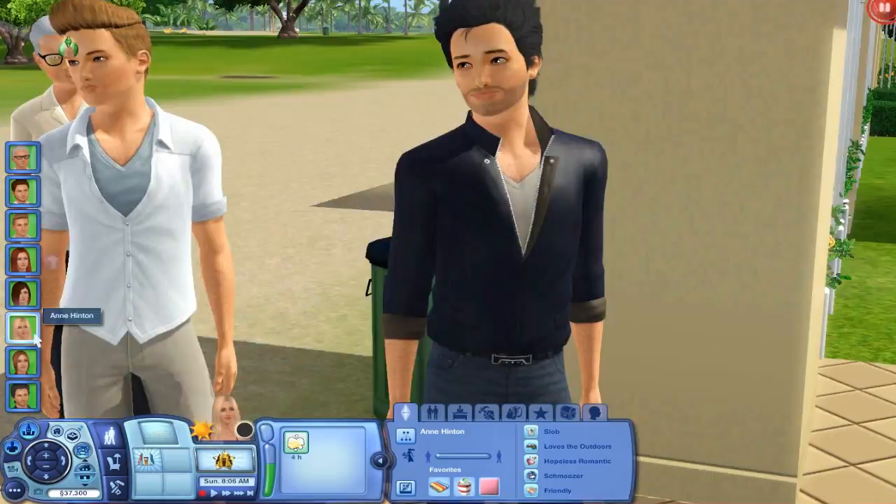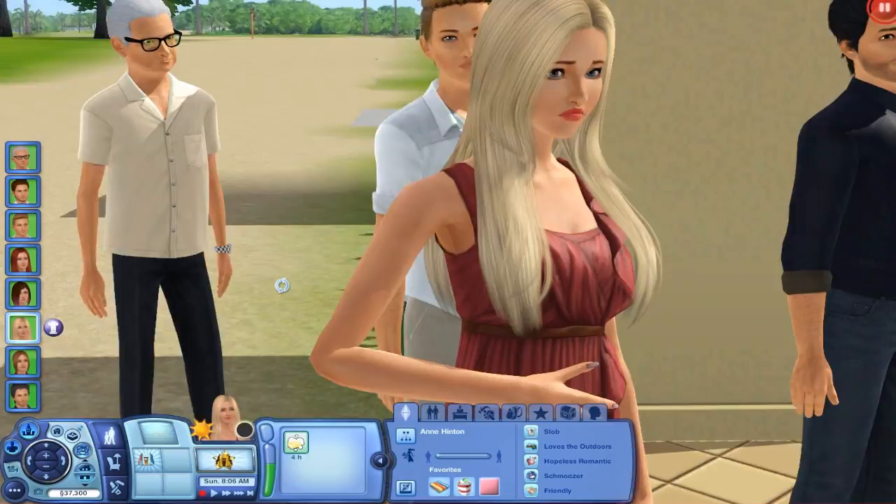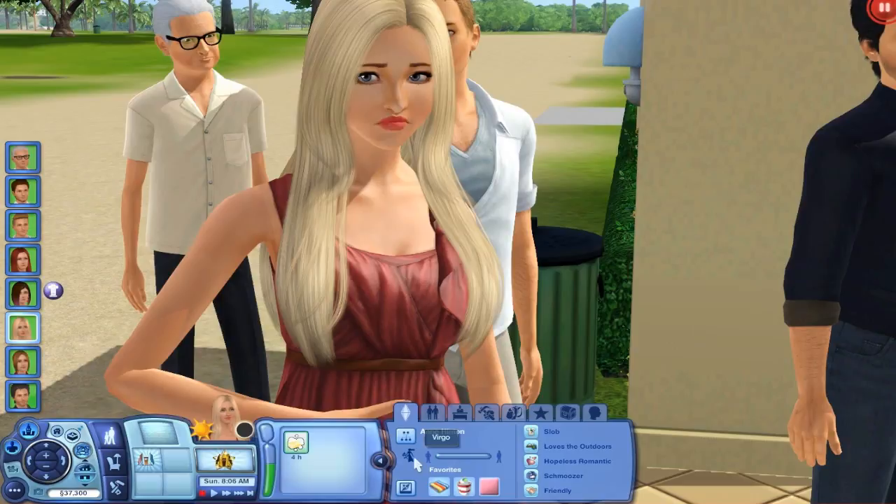Now let's go to Anne Hinton — she is one half of the couple. Her boyfriend is standing right behind her; they are boyfriend and girlfriend. She's a slob, loves outdoors, hopeless romantic, schmoozer, and friendly. Her favorites are Beach Party Music, Fruit Parfait, the color Pink, and she's a Virgo.